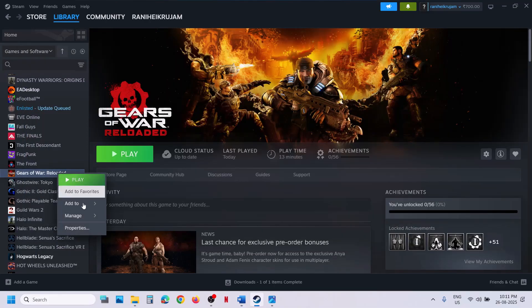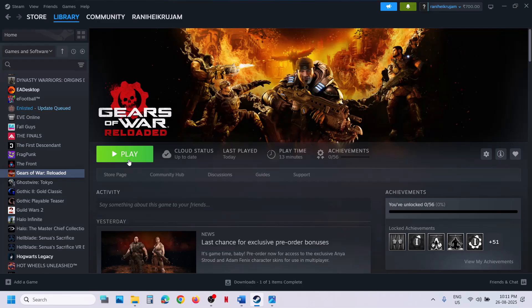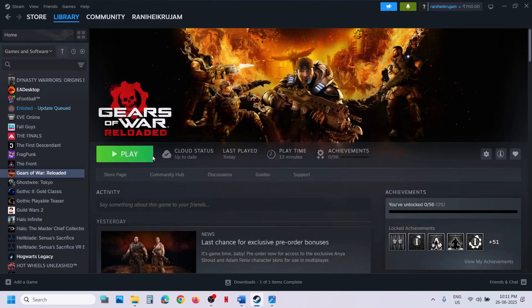If still not working, the next step is to try DX11 or DX12 in the launch options. Right-click the game, select Properties, and in the launch options type -dx11. Launch the game and check. If that does not work, you can also try -dx12 and then launch the game and check.